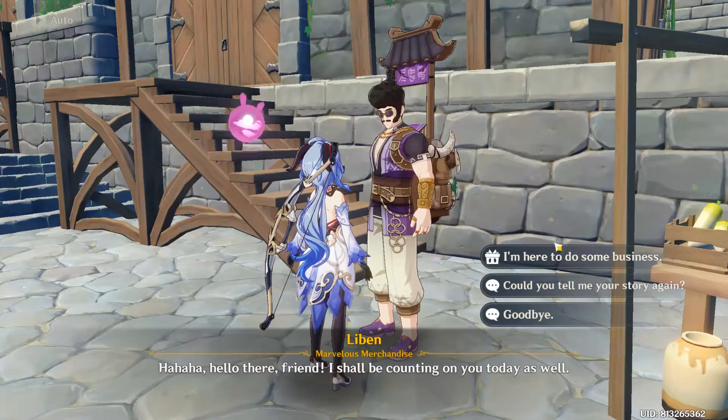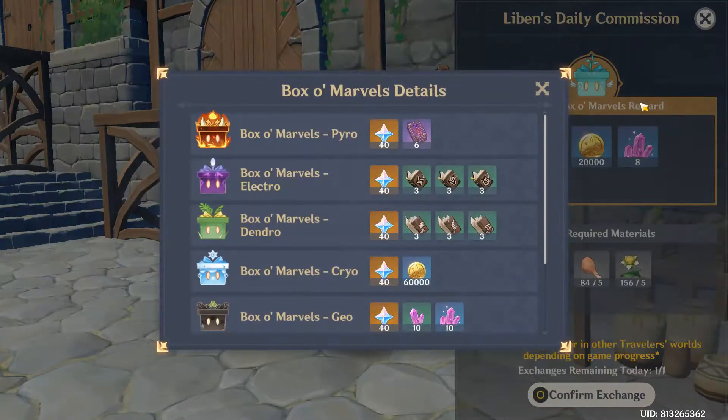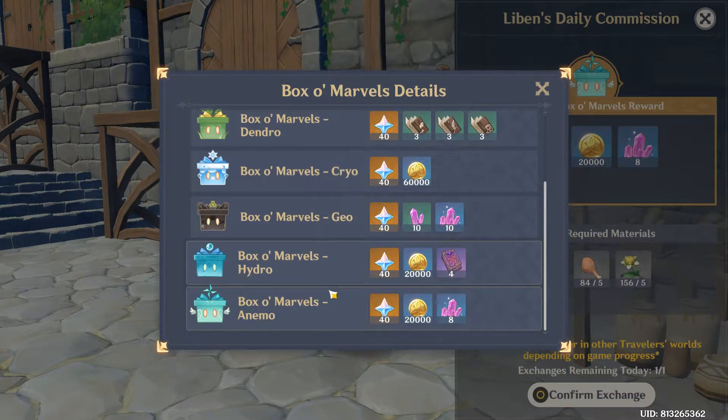So in this event, there's this NPC here, and what happens is he'll ask for some common materials and then you can get rewards based on the box that you get. Now these are the potential boxes that you can get: the Pyro box, the Electro box, the Dendro box, the Cryo, the Geo, the Hydro, and the Anemo.